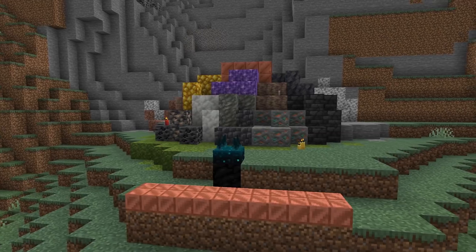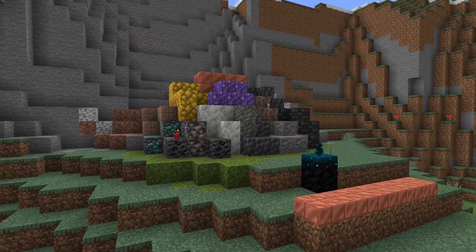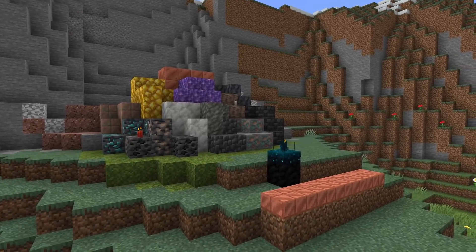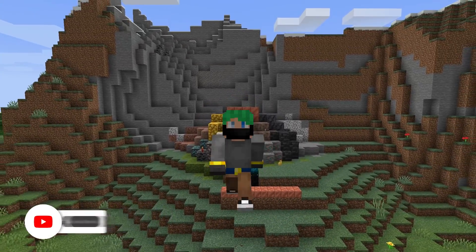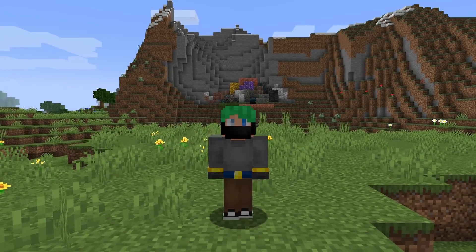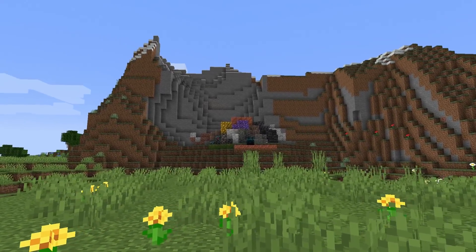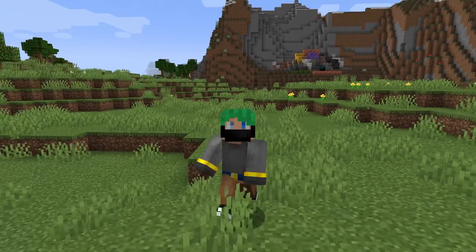Minecraft 1.17 Part 1 of the Caves and Cliffs update is planned to drop on June 8th. There are so many brand new blocks and things coming to the game — some you can get in survival, some you can't. That's going to do it for today's video. If you haven't subscribed yet, now is definitely the time. Once 1.17 drops I'll have one singular video going over every single thing in the update, big and small. Leave a like if you enjoyed — see you all in the next one!